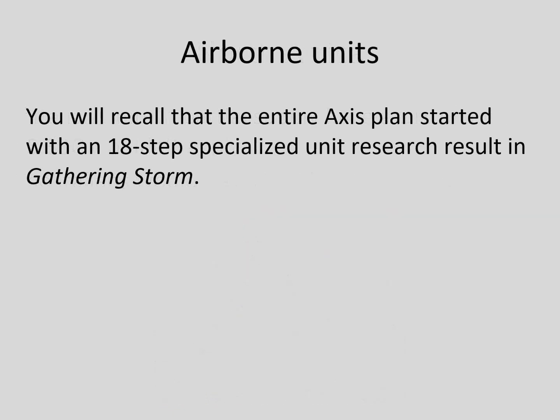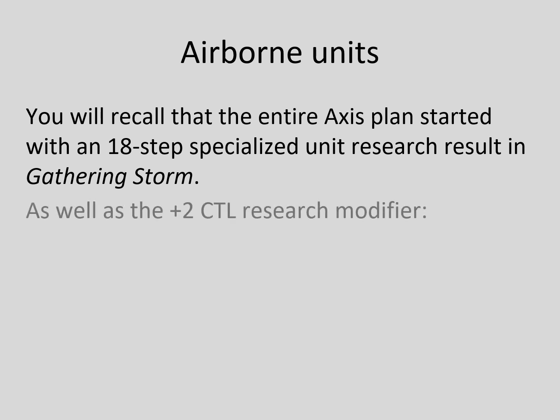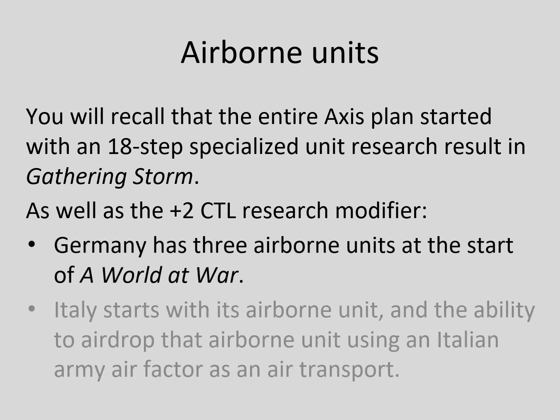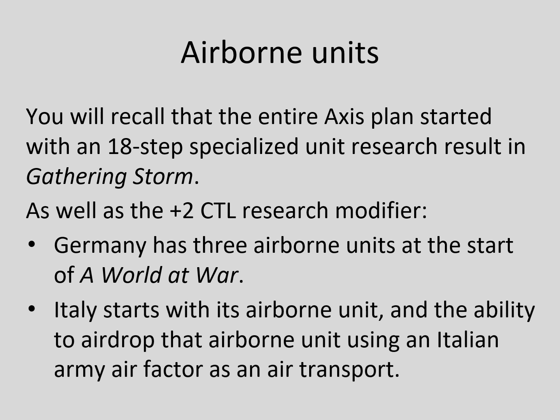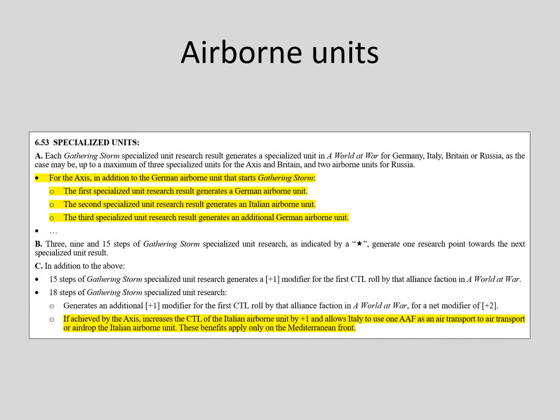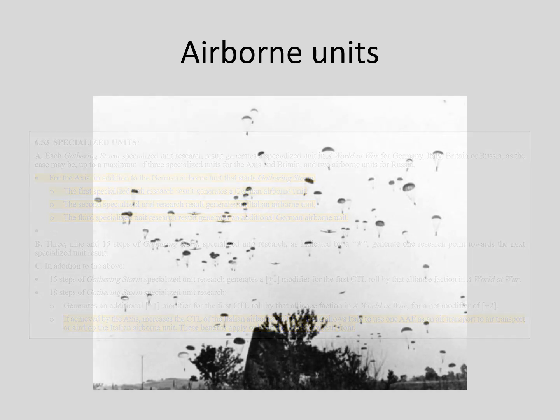The entire Axis plan started with an 18-step specialized unit research result in Gathering Storm, which has other benefits besides the plus-2 modifier for A World at War combat training research. Germany starts with three of its airborne units in its force pool. Italy also starts with its airborne unit and the ability to airdrop it using an Italian army air factor as an air transport. This enhanced airdrop capability can create a wide range of opportunities.